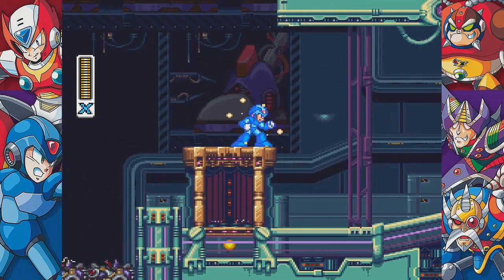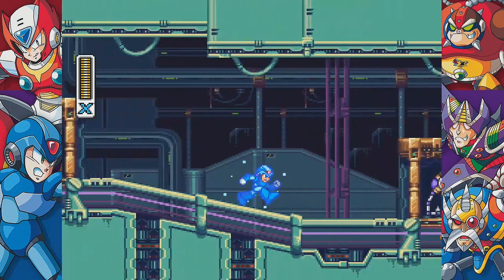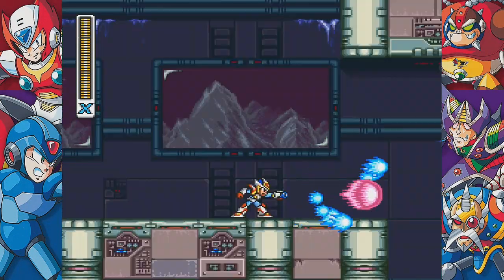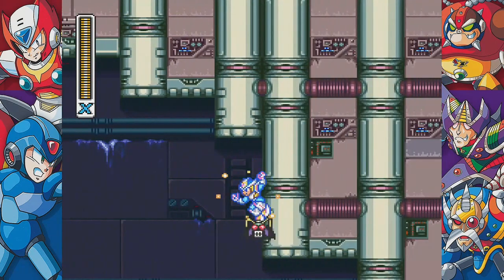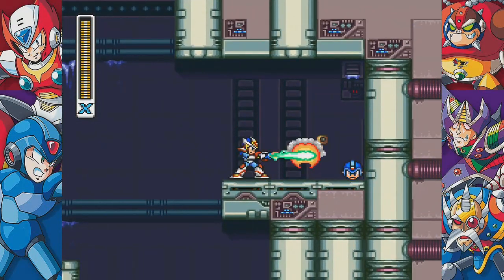Apparently between this game and the last, something happened to Zero and you have to go collect all of Zero's parts. When first playing this, I thought that might mean you get to play as Zero at some point, but that doesn't come till later in the series. To avoid being a rehash, they made it so all of the X upgrades did something different this time, and that worked out pretty well for 3 out of the 4 at least.